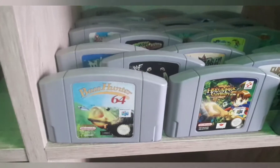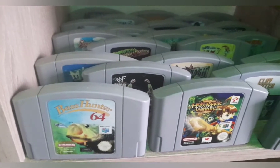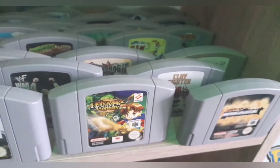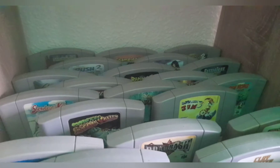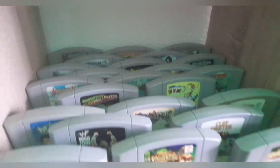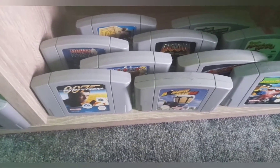Kommen wir zu den losen Modulen. Bass Hunter 64 – ist schon das Modul um die 40–50 Euro, hab ich auch mal von Eule. Holy Magic Century. Dann die vielen Wrestling Spiele die es da gibt. Vom Gym 3D. Jetzt haben wir hier noch da unten: 007 Die Welt ist nicht genug, Tetris.